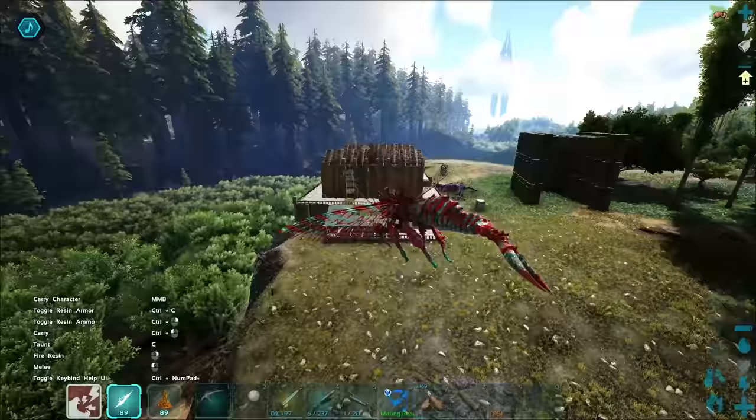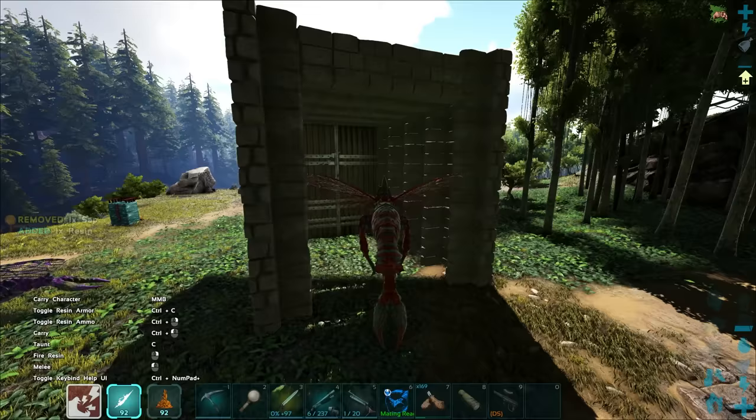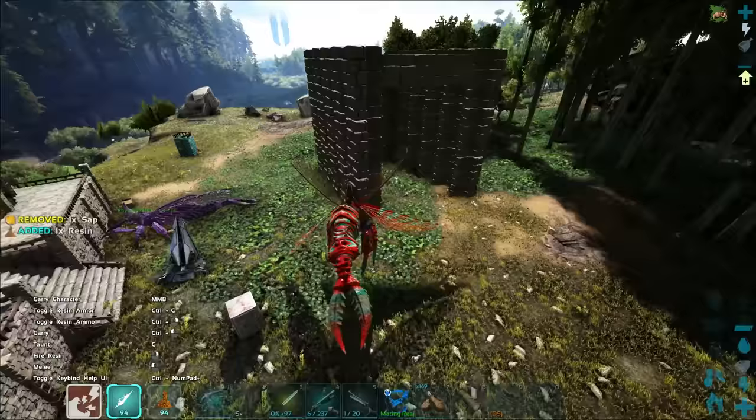Right here I've got a little trap — probably overkill, but I made it big enough to let the creature move around a bit inside. We've got five Behemoth gates and the actual gate at the end. I'll place that one as soon as we get the Rhino in there and then do the whole process.